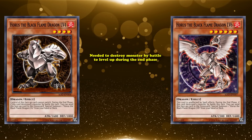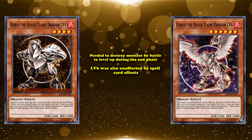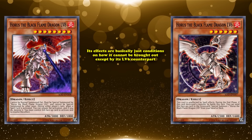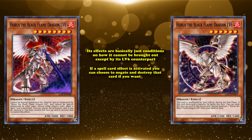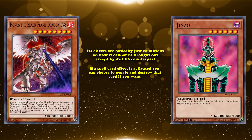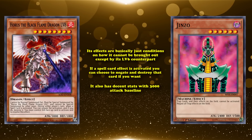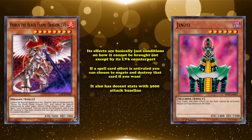Horus the Black Flame Dragon Level 4 simply needed to destroy a monster by battle to level up during the end phase. Level 6 has the exact same conditions and was also unaffected by spell card effects while on the field. Horus the Black Flame Dragon Level 8 is probably the best level monster. Its effect allows you to negate and destroy a spell card if you choose when one is activated, selectively shutting down spell card effects — which is super rare. It also has decent stats at 3000 attack baseline, so you can be confident it will stay on the field, especially after shutting down your opponent's spell cards.